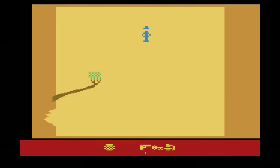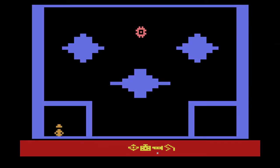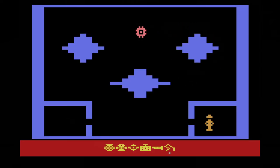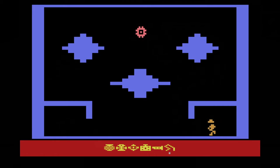The controls are a bit on the unique side. You use the second controller to move Dr. Jones and use your selected items, and the first controller to drop items and toggle your selected item in your inventory. Considering how limited the joystick controller is with just the analog stick and the one button, it's understandable to go this route rather than limiting what you're capable of doing or designing an alternate controller, which would cut into sales.